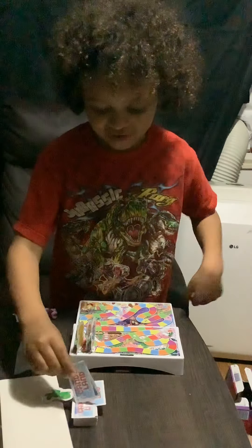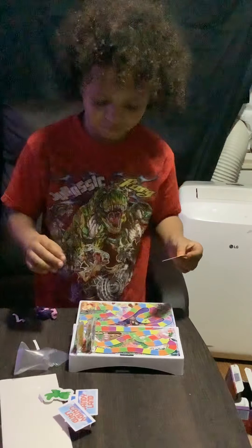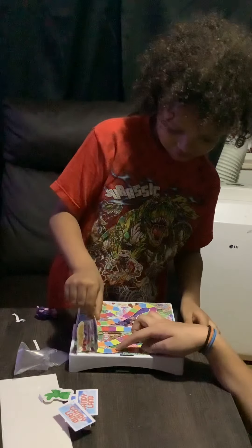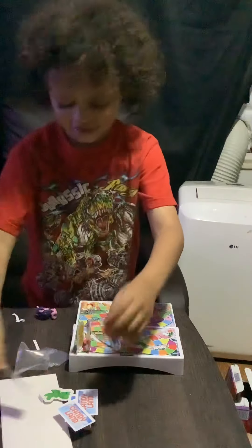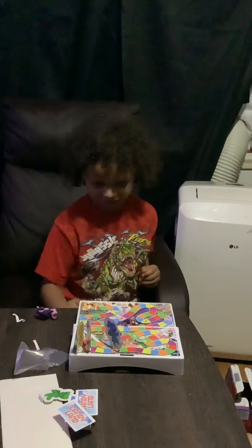Maya, pick a card. Show everybody what you got. I got an orange. So you have to move it all the way to the orange. If you get one color block, move ahead to the next space that matches the color. Go, Nehemiah.